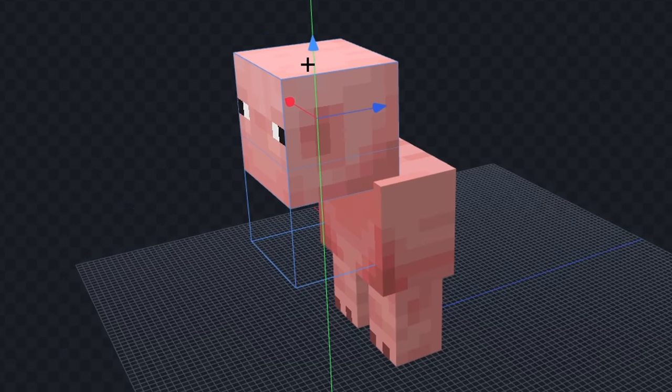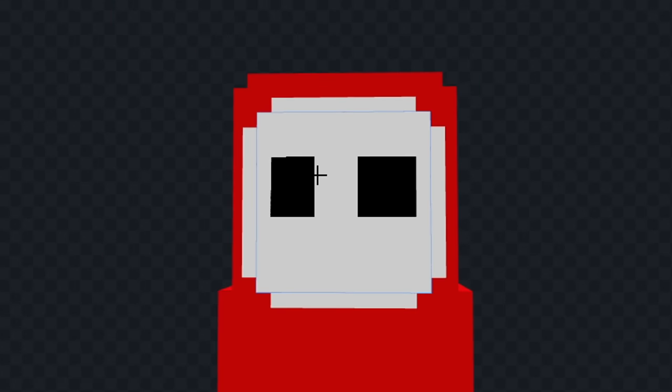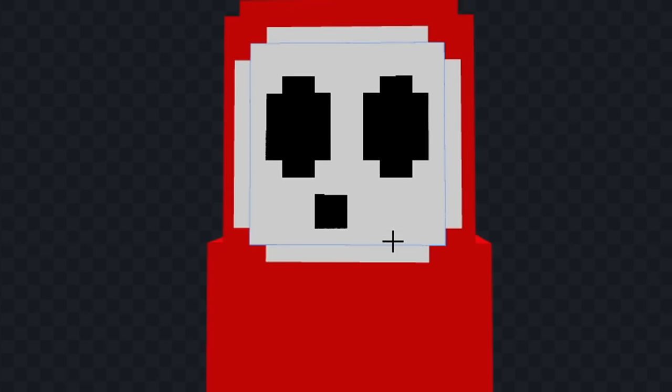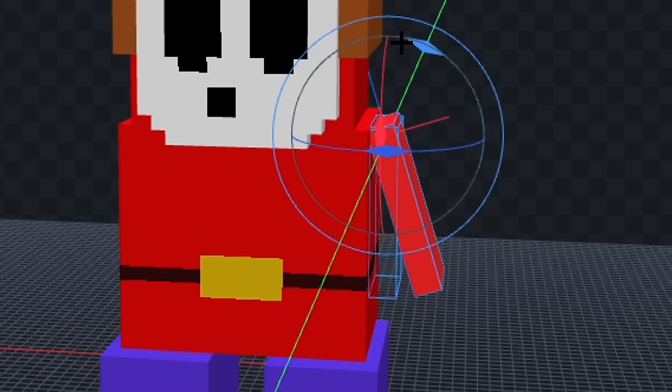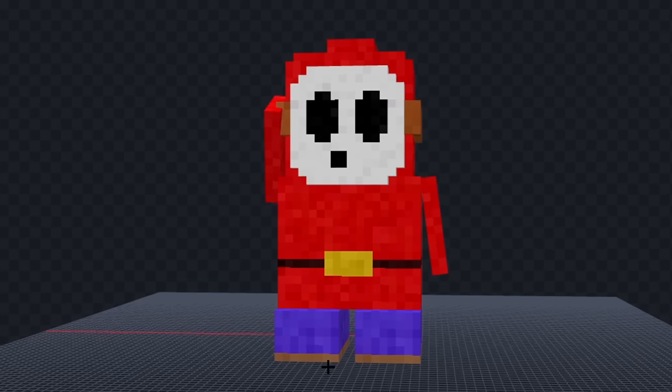Let's make his body smaller and we'll move his head. Now let's make his legs smaller and we'll color him fully red, and we'll add his mask. Next, let's add his eyes and we'll add his mouth. Now let's draw his belt. Now let's give him some arms. Now finally, let's add some texture, and I think that looks good.